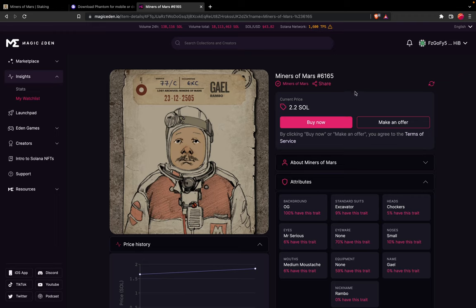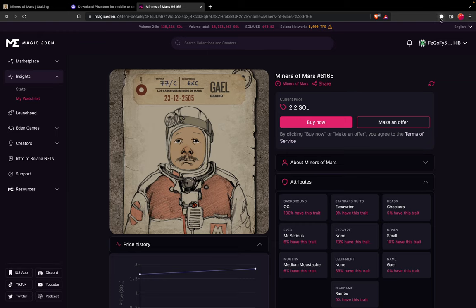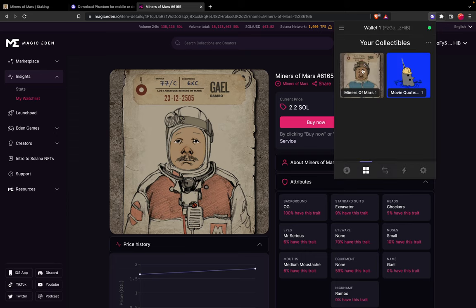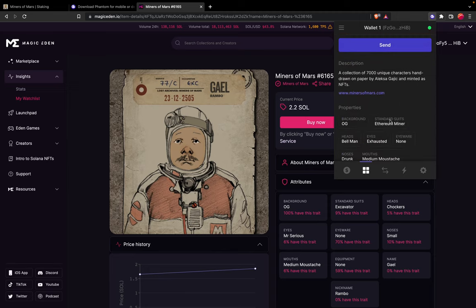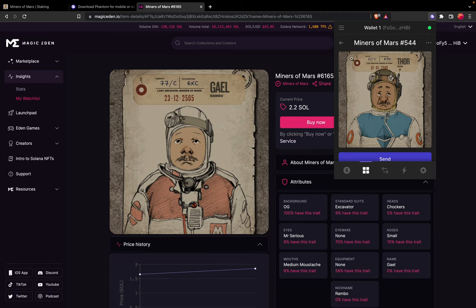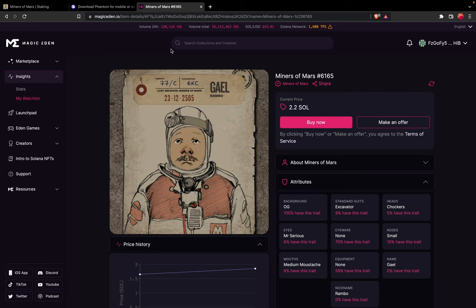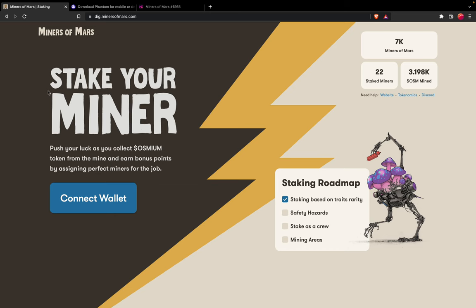I already have a miner, so I'm not going to purchase one right now. Let's take a look at the wallet — this is my burner wallet, and as you can see we do have a Miners of Mars Ethereum Miner in it, so we are all set for staking.